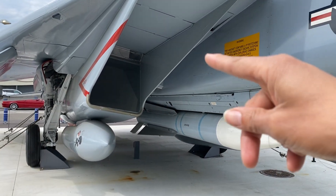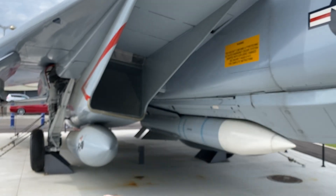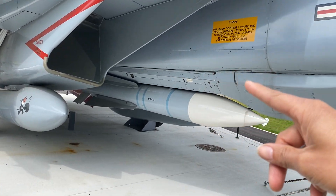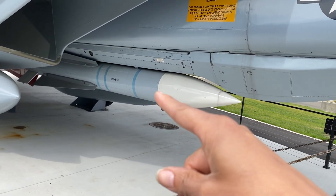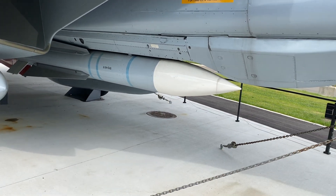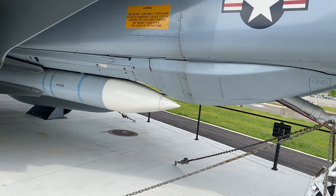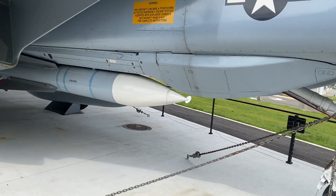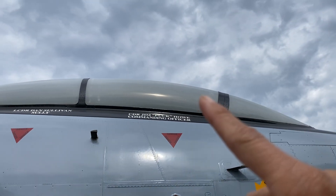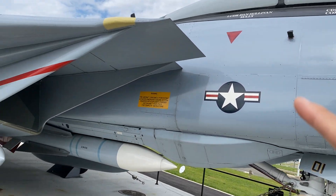Those are the intakes over here. Those ramp doors prevent shock waves when it's going supersonic. This is the famous Phoenix missile — everybody was scared of this aircraft because of it. If that missile explodes next to you, you have no chance to eject. You have your pilot and your RIO.